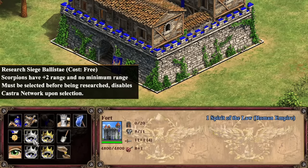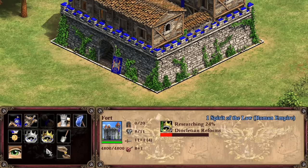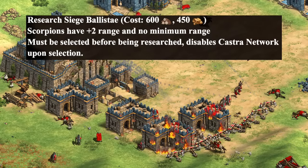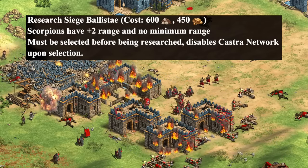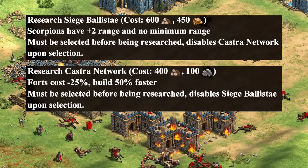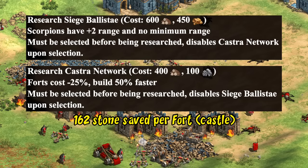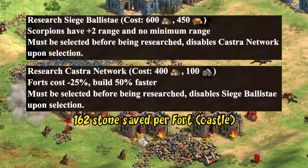Checking out the unique techs — as mentioned, you have two techs for castle age and two for imperial age, but must commit to one from each age before you can research them. One drawback is you can't see the cost until you commit, but that's apparently a game mechanic limitation. In castle age, the first option gives your scorpions 9 instead of 7 range and removes their minimum range — letting them fire from one tile outside an onager's reach and making them much safer, while also being great against cavalry. Your other option reduces the cost of forts by 25% and lets them be built 50% faster, saving 162 stone per fort and giving you half the Sicilians' faster castle building bonus.